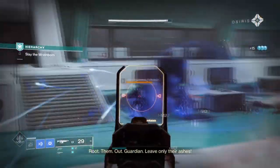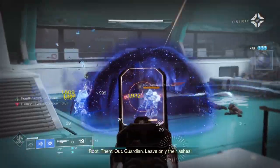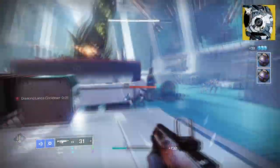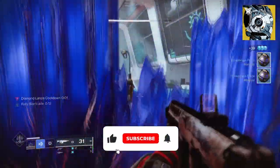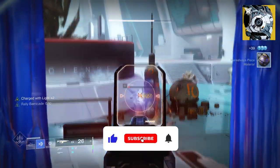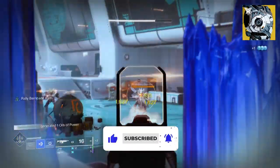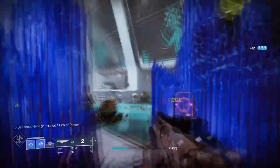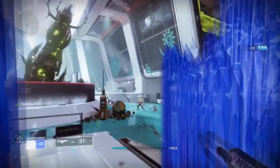One of the strongest Stasis Titan builds in-game belongs to the Horthos Z users, who can create barricades one after another and shut down large areas by simply nuking them and repeating. This is why no matter the season, event, or mass extinction events that will take place in Destiny, you will never want to leave your Titan bare-bone without giving this amazing build a try.